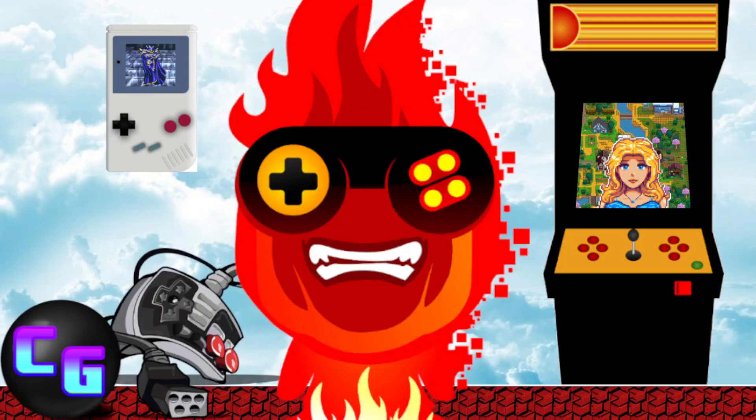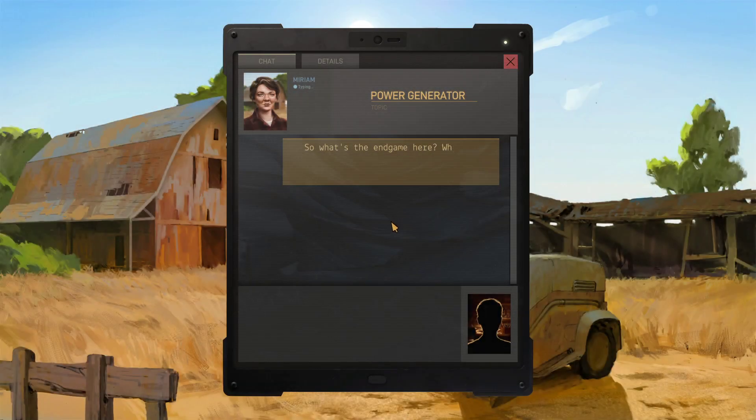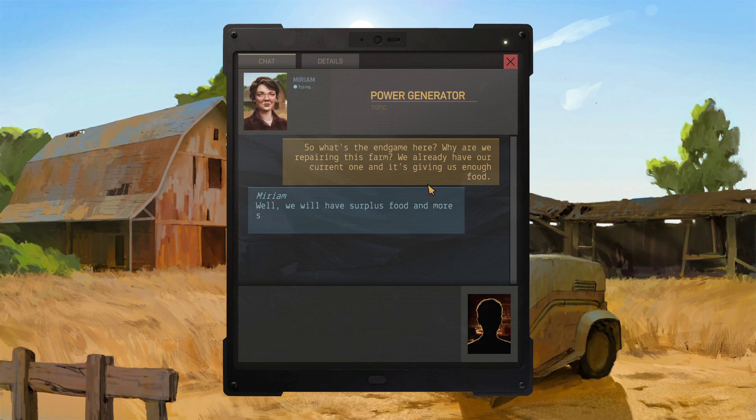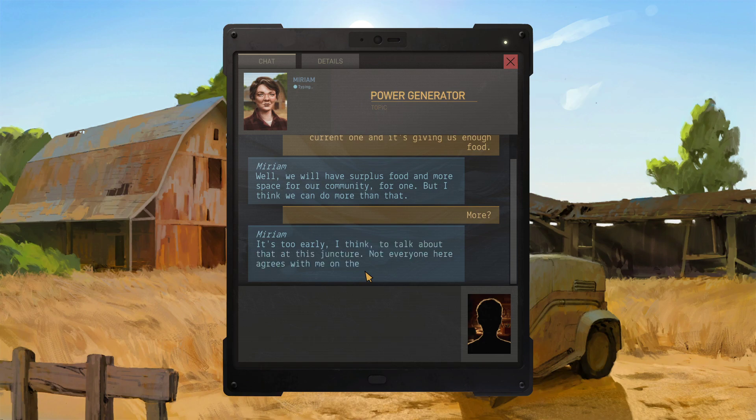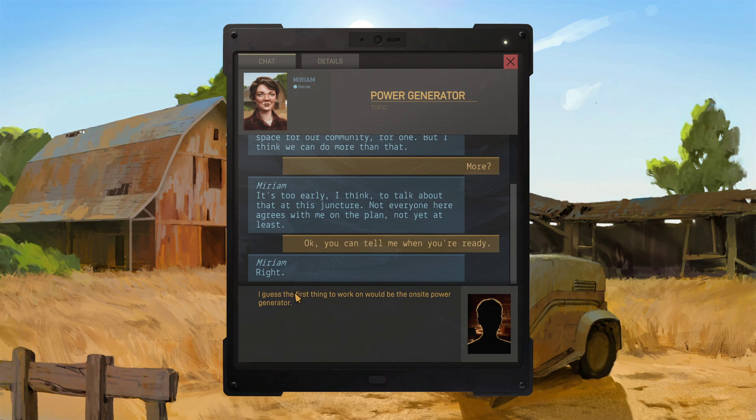Alright, what now? Start cataloging the machinery on site — start with the simpler ones. Every time I have my OBS set to display capture, and every time it switches between screens, the game disappears from my display capture for a split second. It's very weird. Diagnostics test — power generator, sure. So what's the endgame here? Why are we repairing this farm? We already have our current one giving us enough food. Well, we have surplus food and more space for our community. But I think we can do more than that. It's too early to talk about that at this juncture — not everyone here agrees with me on the plan. Tell me when you're ready. I guess they're inviting a new person — the first thing will be the on-site power generator.